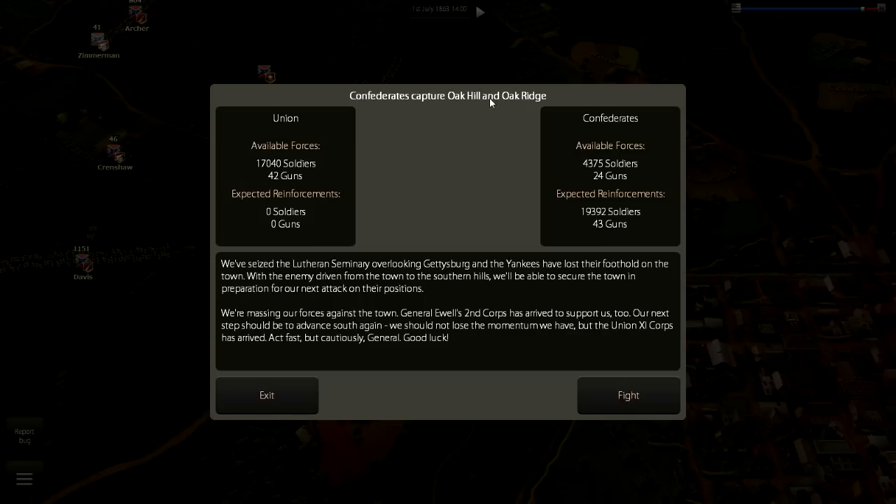The scenario tells us what we came from: Confederates captured Oak Hill and Oak Ridge. One thing I want to keep an eye on is whether casualties carry over battle to battle — that would be really cool. I haven't been able to confirm that yet, but I'll run a few tests later and answer that question in a later video.